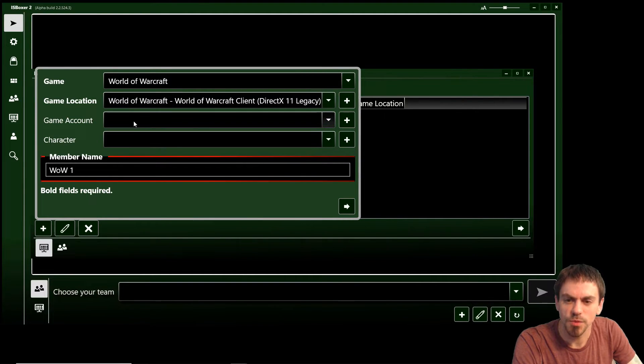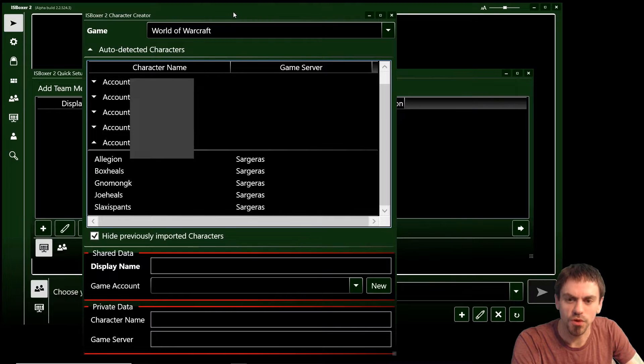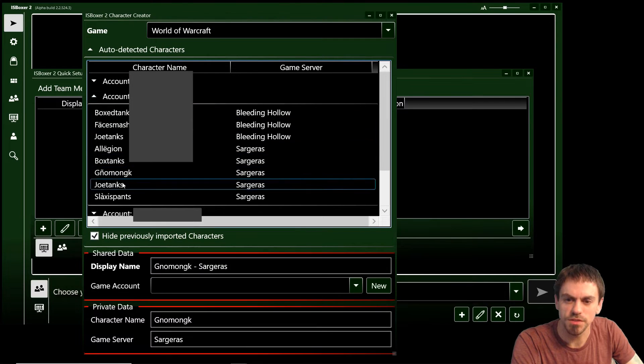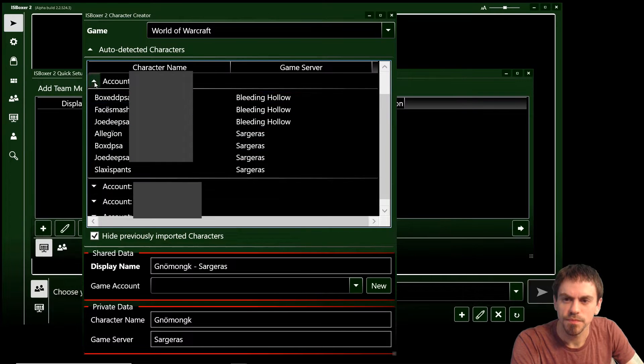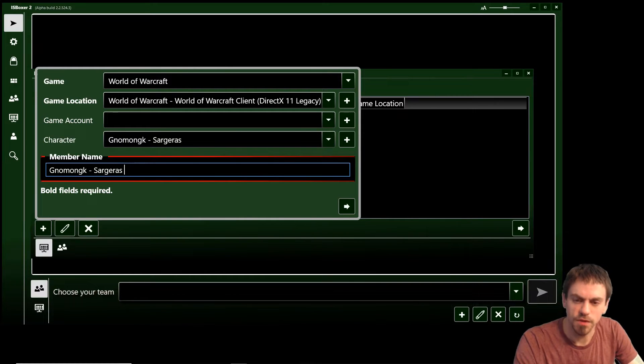I don't have to add a game account, but you can do that to set up password management and other settings based on your game account later on. I'm not going to do that for this video. I will add a character though — that's used later for setting up World of Warcraft macros using the character name. Because it's World of Warcraft and I've already logged in, I can just double-click characters in the list to import them into IS Boxer 2. I've got the three characters I wanted and now I just need to add them to the team.